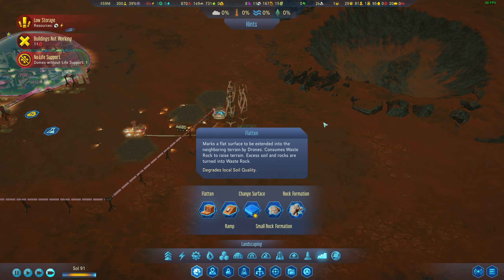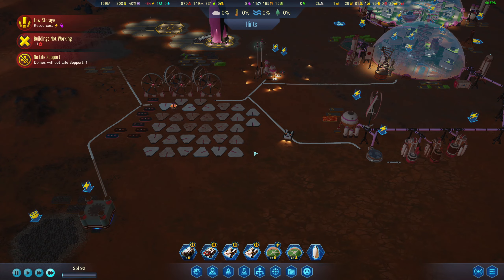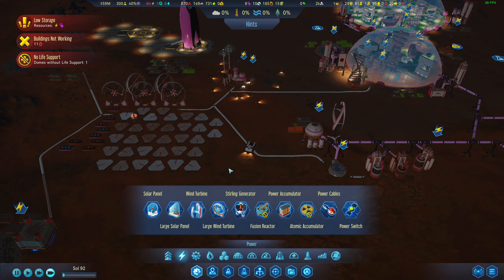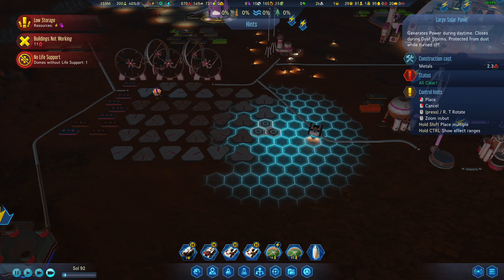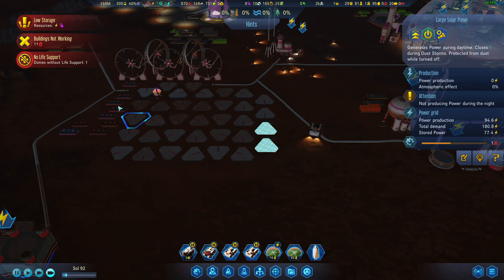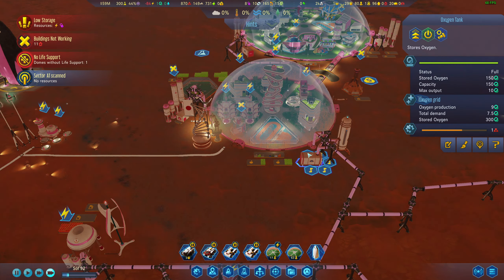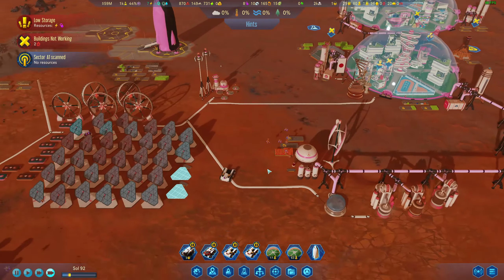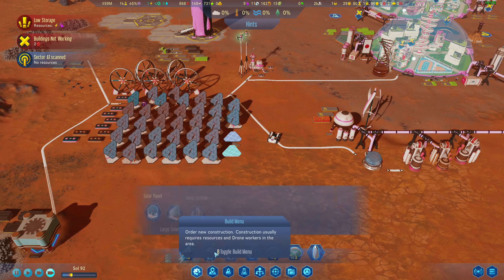We need to get rid of some of this waste rock — wait, we're going to use this waste rock to make concrete in a second. No life support — ran out of electricity. I didn't do anything, everything was running fine. Either our backup batteries aren't enough or our production isn't enough. They should be taking life support from this backup though — that doesn't make sense. Okay, we're back in business but we need to check this out.